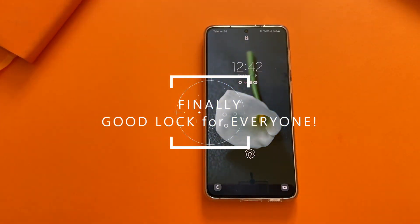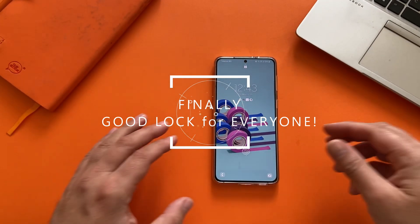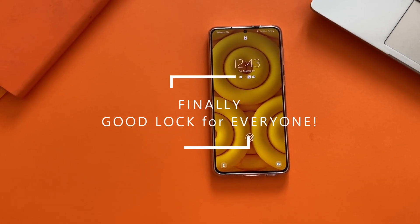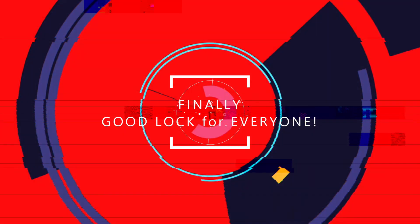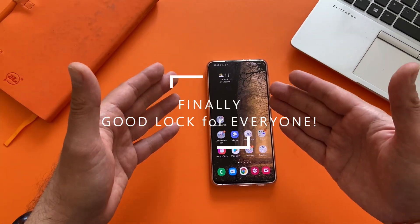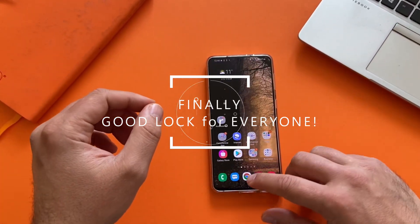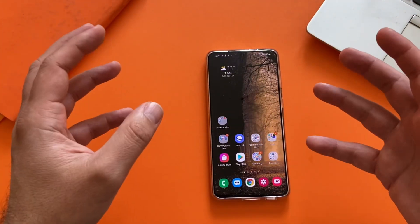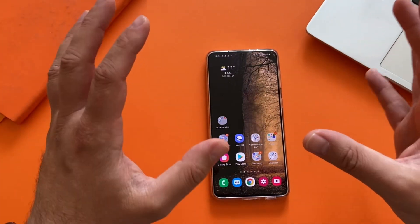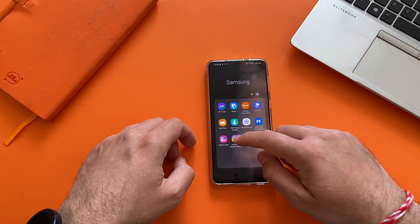Hello everyone, welcome back to my channel. I'm using the Samsung S21 Plus running the latest One UI 3.01. I already set up Good Lock and I'm actually using some of the modules. A lot of the modules are installed, but there's something annoying I want to show you. Let me go back to my Samsung folder and start Good Lock.